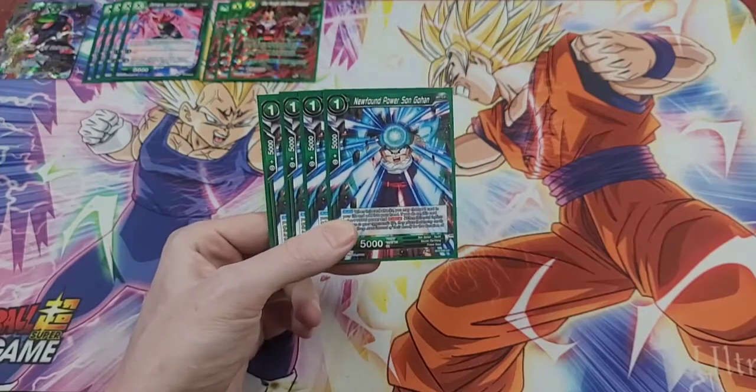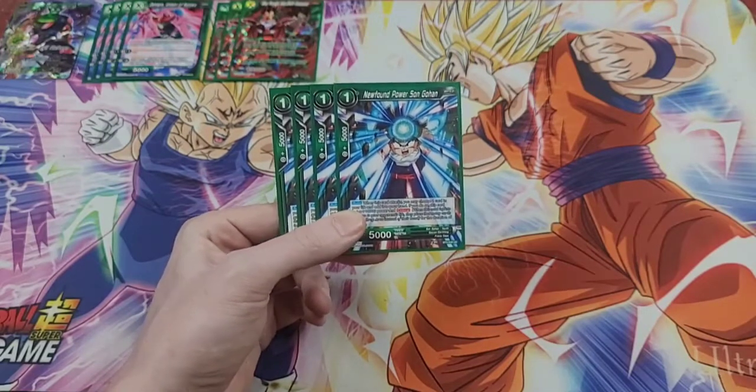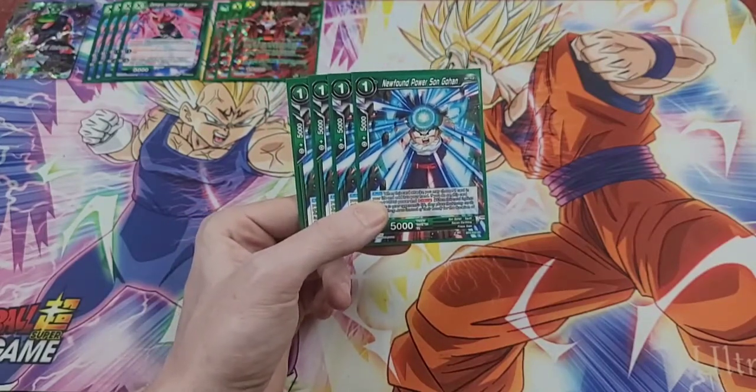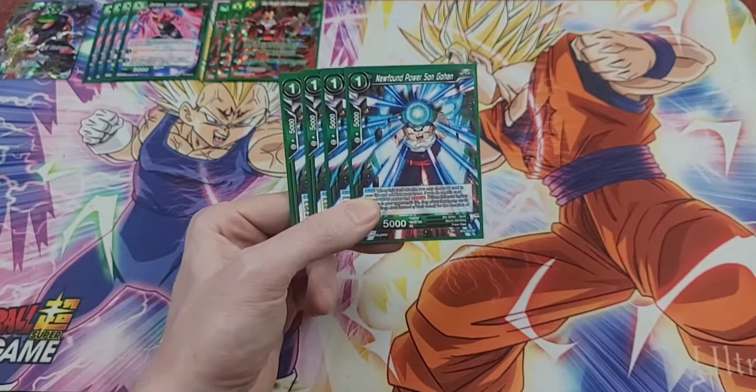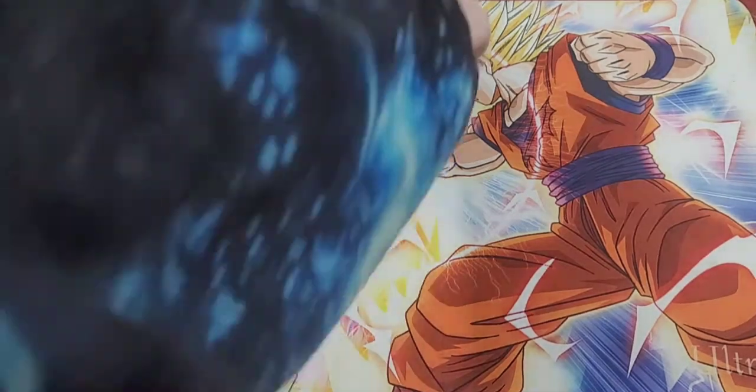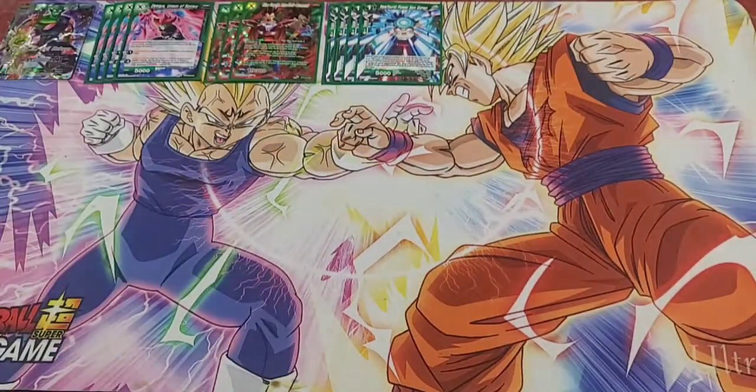Since this leader doesn't have its own self-awakening, we have to run something like A Newfound Power Sun Gohan. He is a one drop 5k that when you swing with him, you can take a life, add it to your hand, and he gets plus 10k and critical. That's going to help try and deprive your opponent of resources from their life if they don't combo up or counter out. And if they do, that's going to deprive them of resources in their hand because they're trying to save what's in their life — it'll kind of tell you how important their hand is to them if they decide to combo up rather than sacrificing the life.